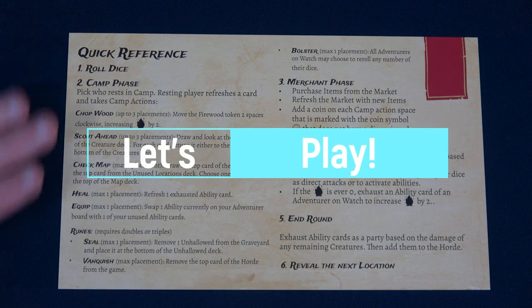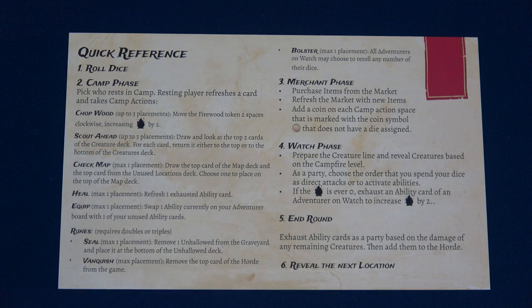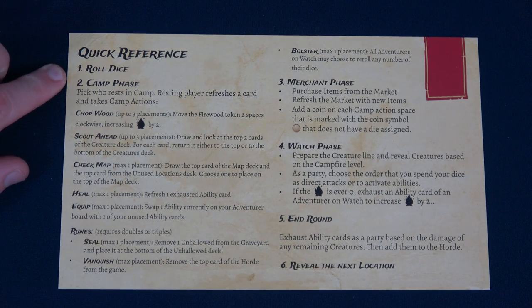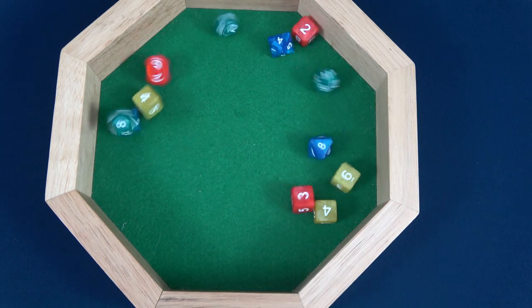On the back of the hero sheets there's a really nice quick reference. We'll go through this for our first round, and then after that we'll just keep moving through the phases. Our first phase: roll our dice — everyone does this simultaneously.